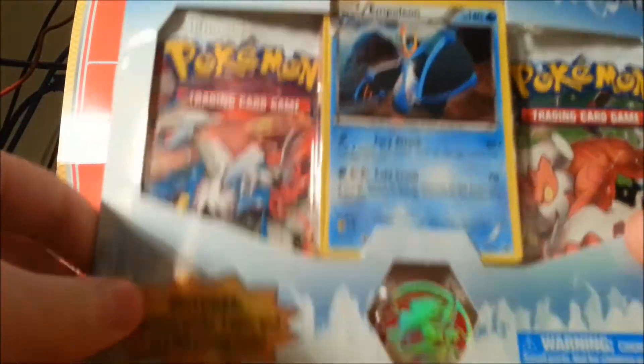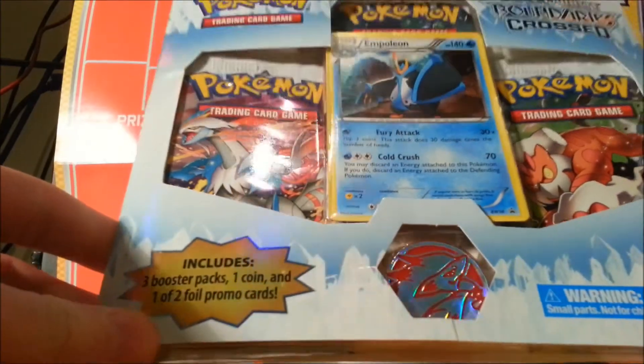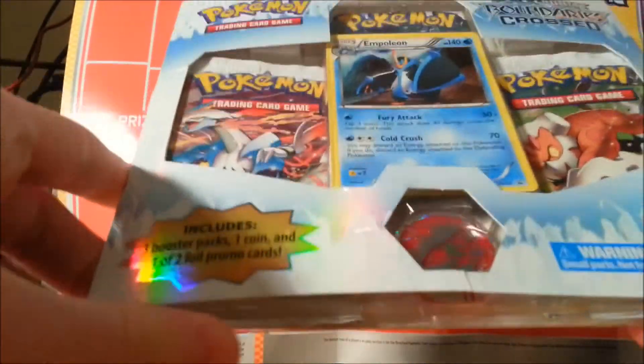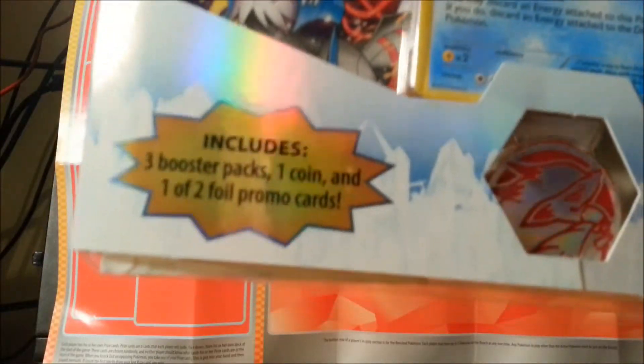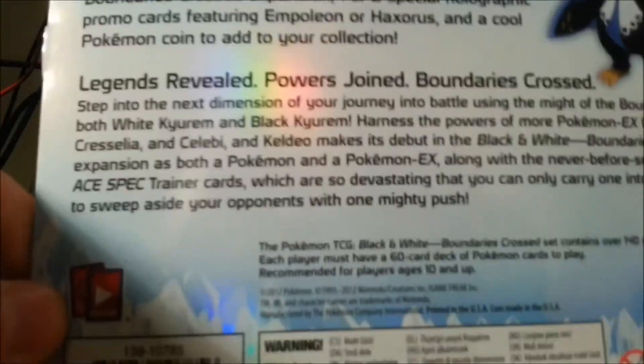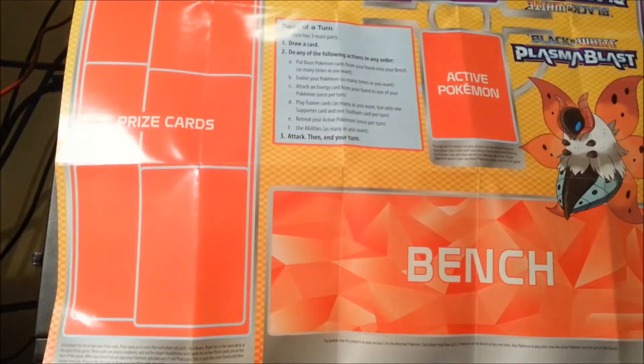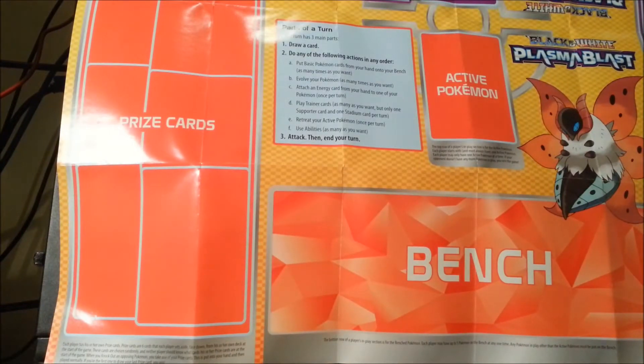What's going on guys, Nebulous TCG here bringing you another video. Today I'm going to be opening a Pokemon Black and White Boundaries Crossed blister pack. It comes with three boosters, an Empoleon promo card, and a Zoroark coin. I picked it up because it was only ten dollars plus two dollars shipping for three boosters — normally six dollars each — so quite a good deal.